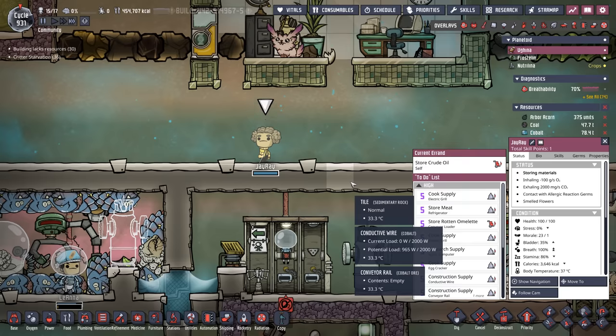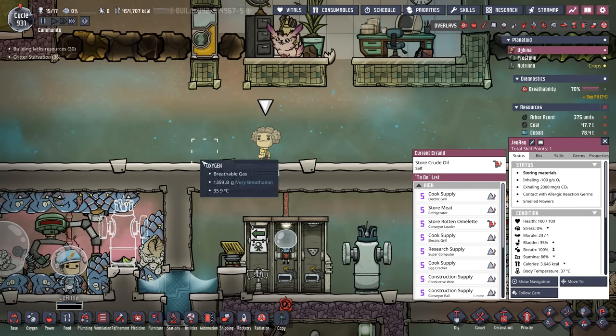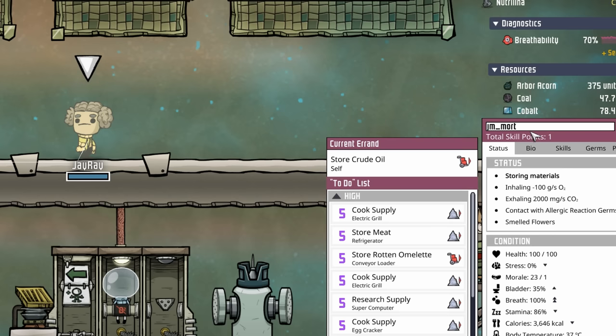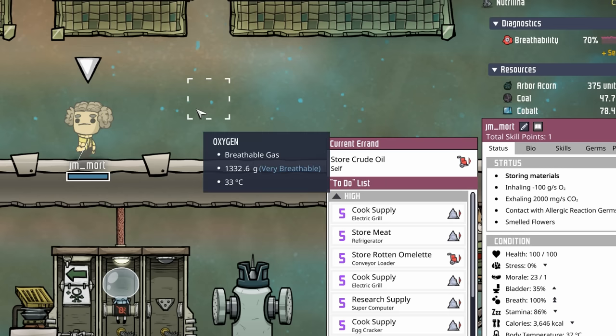I was clicking over on Frostine and realized something — we already have a J-Ray. Here's J-Ray, and here's the imposter J-Ray, AKA JM Mort. Sorry about that, JM.